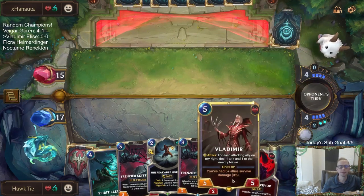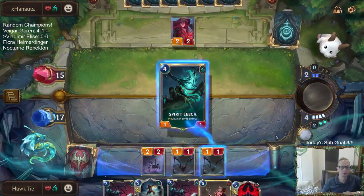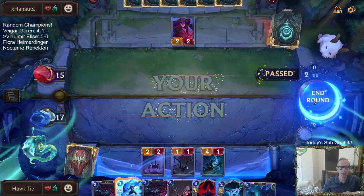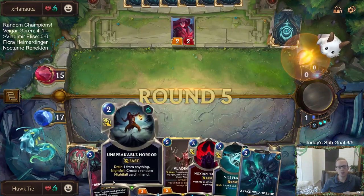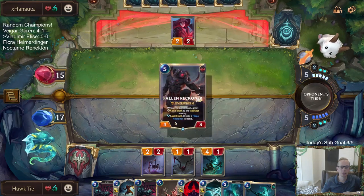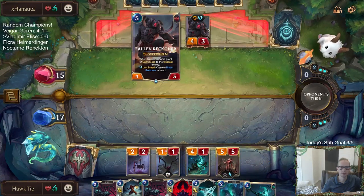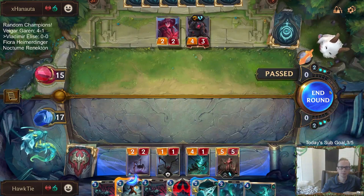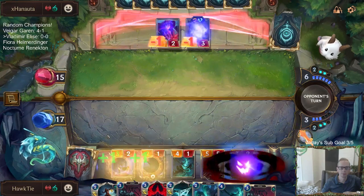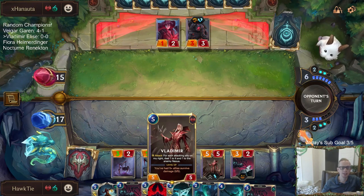We need to kill our one-ones. My thinking is Vladimir next round and then double Frenzied Skitterer round six since we have the attack token again round six. Vladimir is zero out of five — that's a surprise. How are my one-ones not surviving damage? I don't get it.